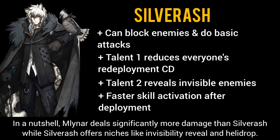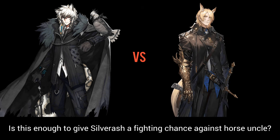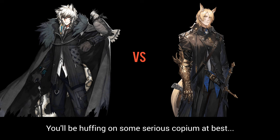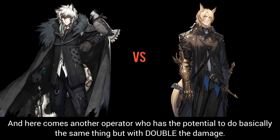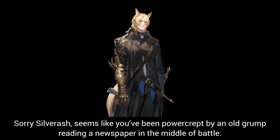Tags granting invisibility to enemies have been appearing in recent CC events, ensuring Silver Ash's relevancy. Additionally, Silver Ash's skill requires only 15 SP to activate after deployment while Milner requires 22, making Silver Ash a more favorable operator for heli-dropping. In a nutshell, Milner deals significantly more damage, while Silver Ash offers niches like invisibility reveal and heli-drop. The answer is: not really enough to give Silver Ash a fighting chance. The main reason Silver Ash's third skill was highly regarded was its big damage and wide range — and here comes Milner doing basically the same thing with double the damage. Seems like Silver Ash has been power-crept by an old grump reading a newspaper in the middle of battle.